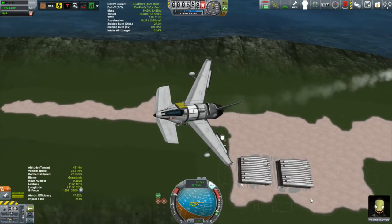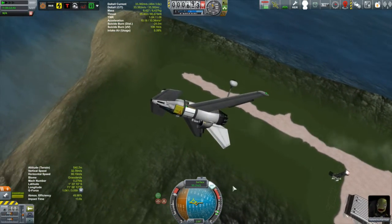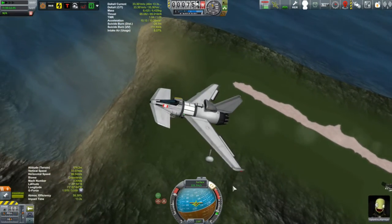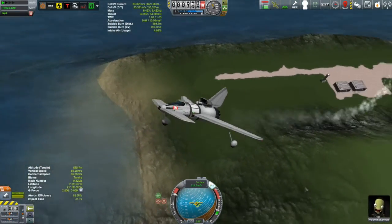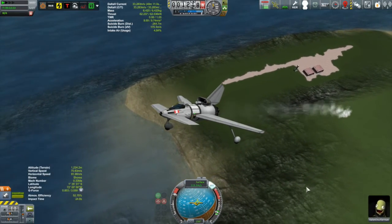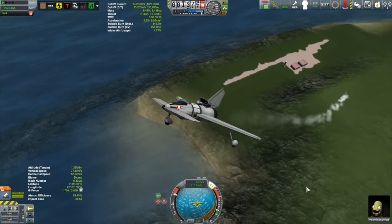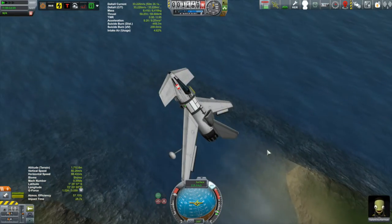Last episode we had Svetlana out in the desert but she crashed, and she didn't end up collecting as much science as I would have liked. So you know, might as well head over there - it's just a short little hop. Getting a nice view of the island airport as we blast our way out of here.